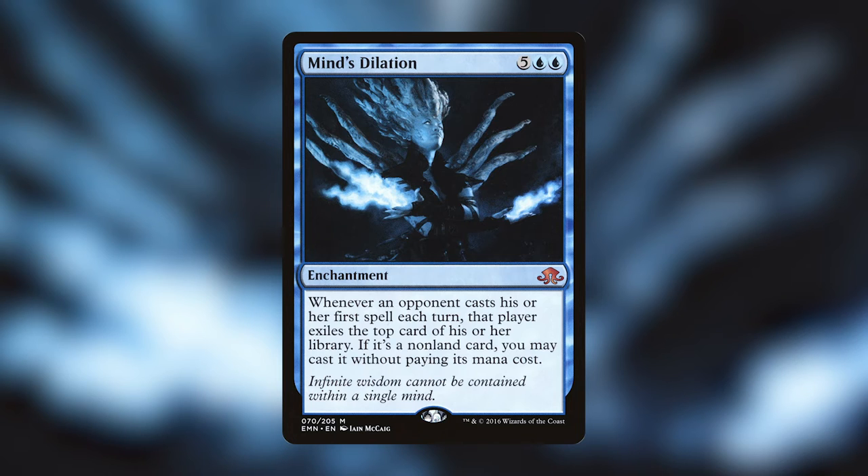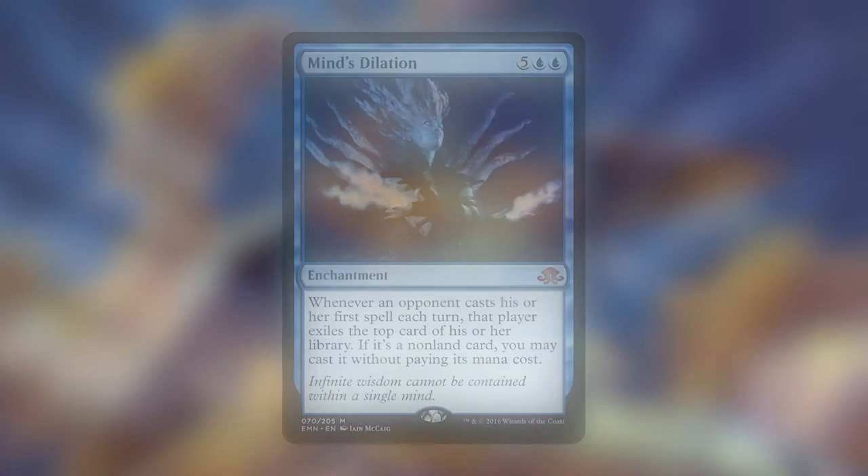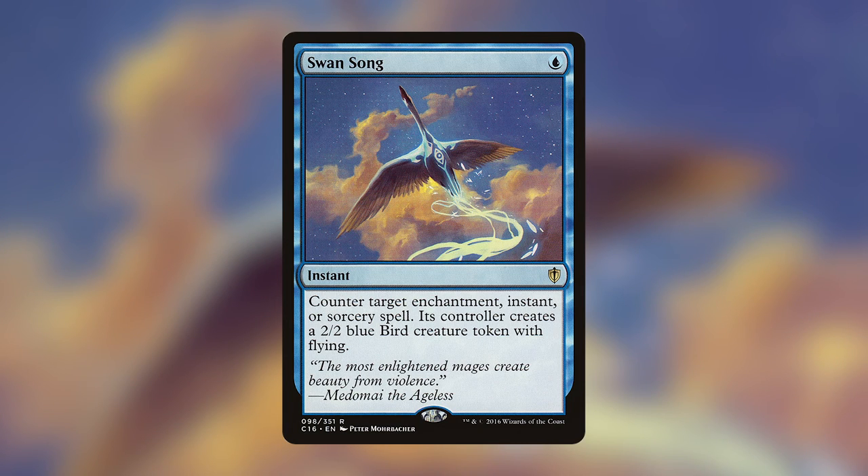My favorite blue card is Swan Song — for one blue, it's an instant that counters target instant, enchantment, or sorcery spell, and its controller creates a 2/2 blue bird token with flying. It's a super cheap blue spell that slots really well into a lot of blue decks and it's probably the counter spell I play most often. A 2/2 bird on the other side of the field doesn't feel too bad to go up against — 10 out of 10, would recommend.